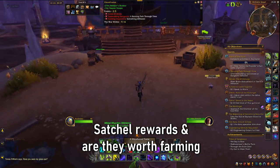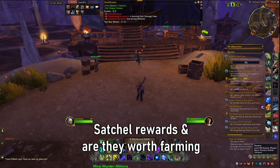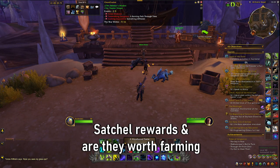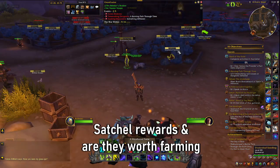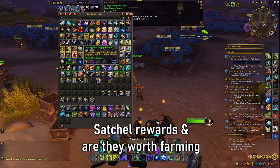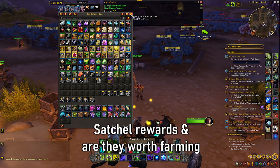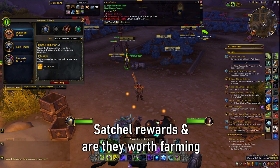So what can be obtained in Lamplighter Satchels? Well, to be honest with you, not much. Most of the time it is just some lower level gear, but there is a very minute chance that you can obtain something really special - a very rare mount with a less than one percent drop rate called the Dauntless Imperial Lynx.